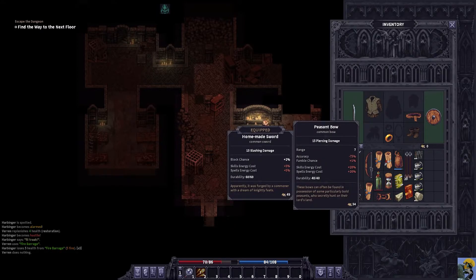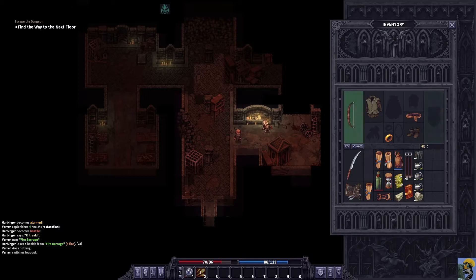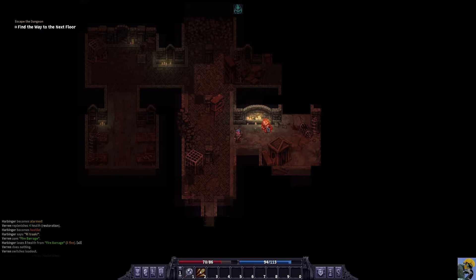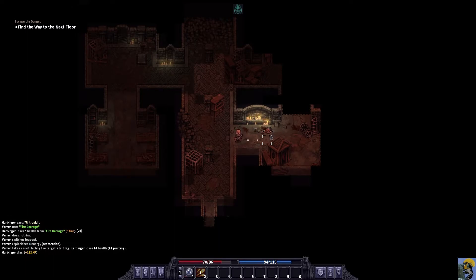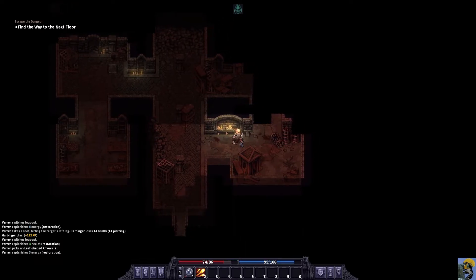On my secondary weapons panel, I could just have a bow and arrow for some range — why not? I'm not good at it, but they just stood there and let me shoot, so that's good. I push W to switch weapons, and we'll just pick this up. They didn't have much, but they did give me 113 experience. Cool, alright.